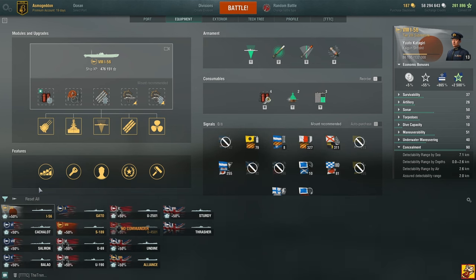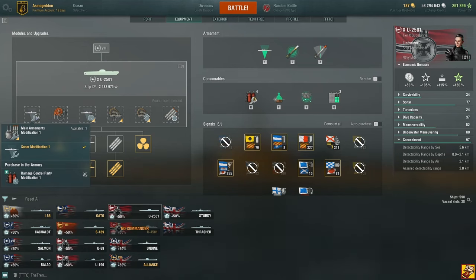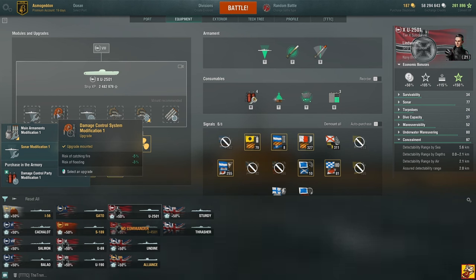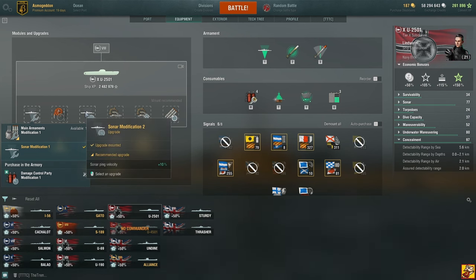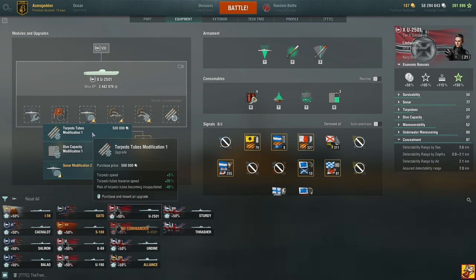That damage control party is what keeps you alive, so you need to keep it up as much as possible. Because it's Germany, I use a solid modification — not beam of fire. Flooding reduction is nice; this reduces flooding by 100% with three percent chance, so sometimes you do not get flooded, which is nice.